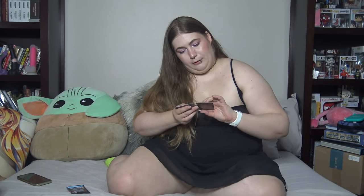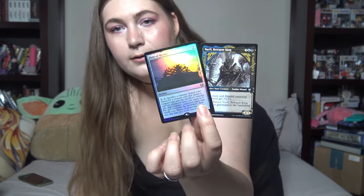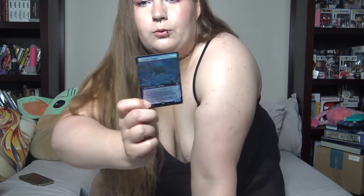Pyre of Heroes and Narfi, Betrayer King — he's scary. Arnie Broken Brow and Narfi Betrayer King, we got another one of him, but this one is spicy. And then the last one for this pack is Icebreaker Kraken, which is really cool.